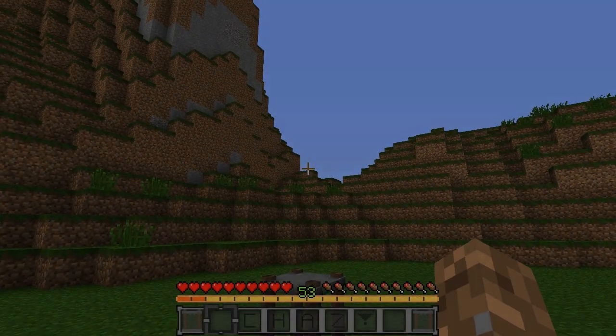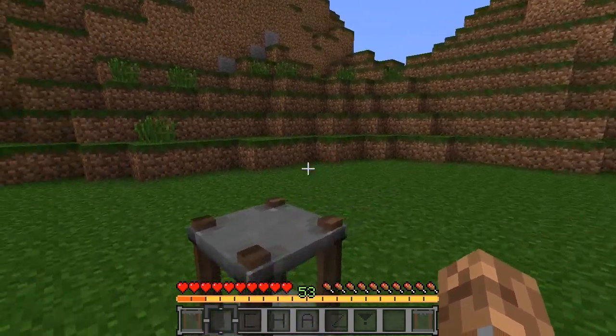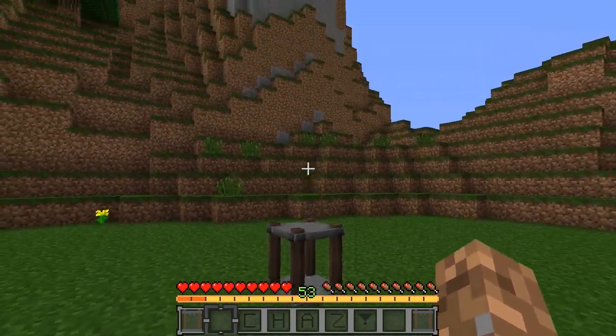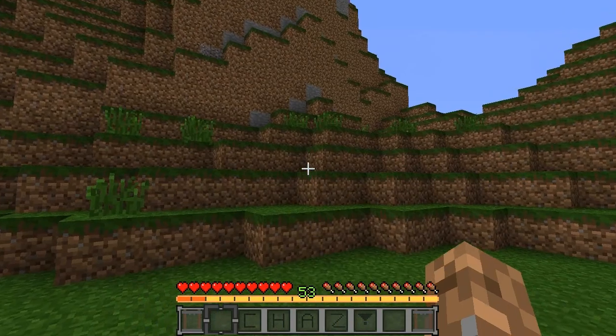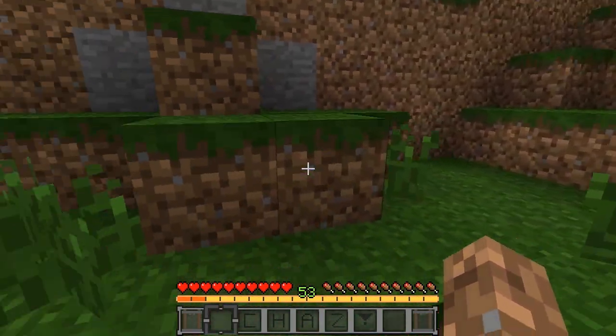Hey everyone, what's up, this is Chaz and welcome back to another Minecraft mod review. The mod for today is the Experience Bottler mod, and this is for you guys who are in survival who don't like to have your levels on your person. As you can tell, I'm level 53, and say you wanted to have some of your XP in a chest maybe for later uses — this is a very good mod to do that kind of stuff with.